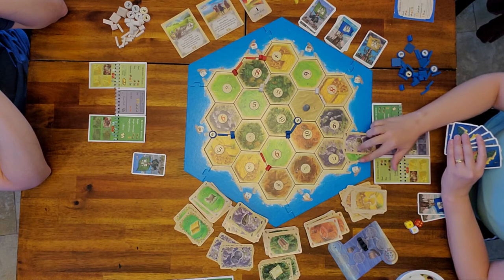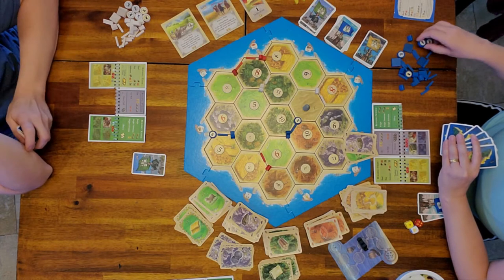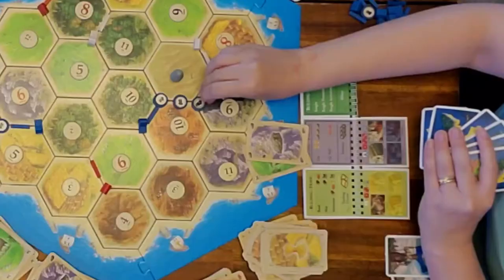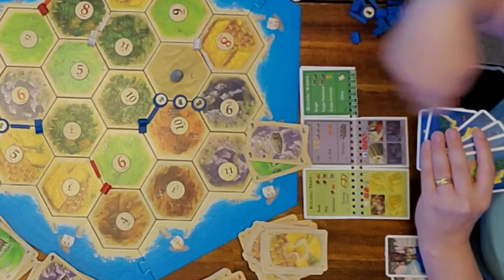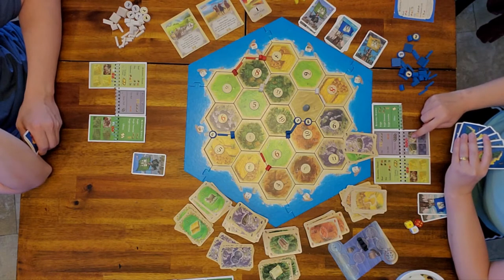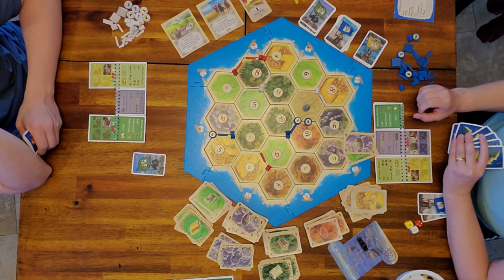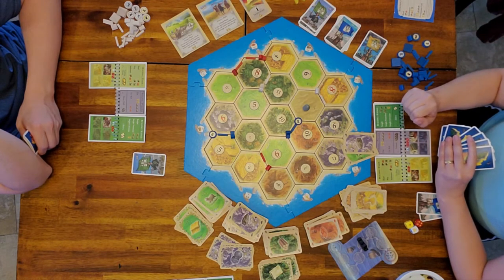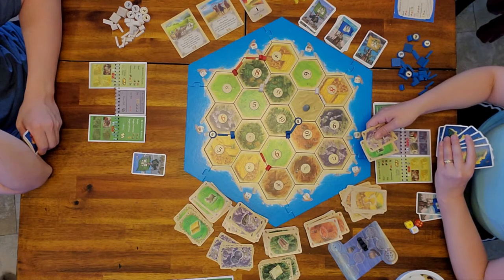I'm going to play a sheep and a rock to upgrade one of my knights. The knights have circles around them indicating their strength — worth one, two, or three points. You cannot build a level-three knight unless it's your special power with the coins city improvement. I remove my one-point knight and replace him with a two-point knight. Now the players have three points, but the barbarians still have four.